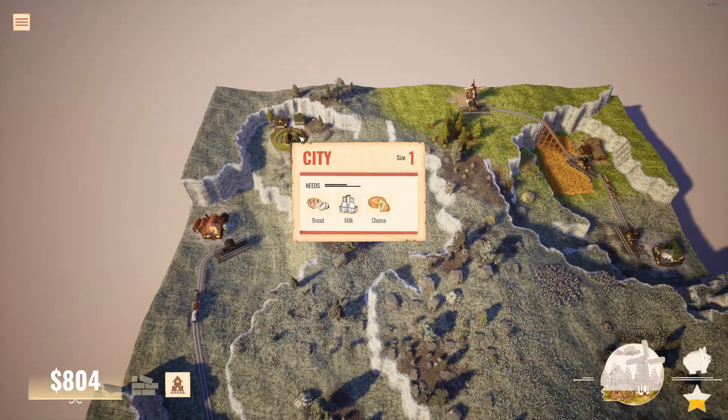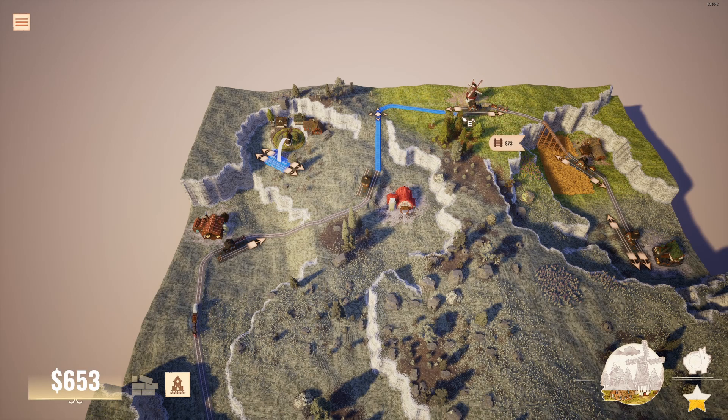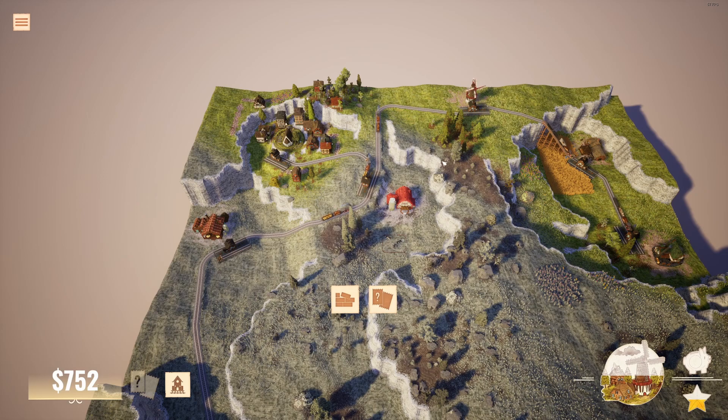We have a nice bridge here, and now we have our first city. Right now there's only one person living in it — not great. To grow it, we're going to give it different resources: bread, milk, and cheese. I haven't earned any money yet, but now I'm going to connect the whole thing to the city and should make a lot of money, because we're connecting cheese, milk, and bread all at once. The more resources we connect at the same time, the more money we're going to make.